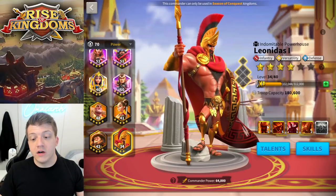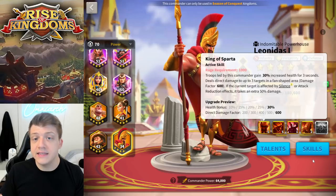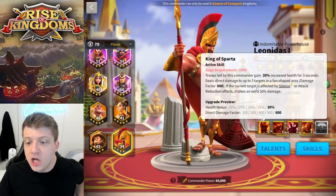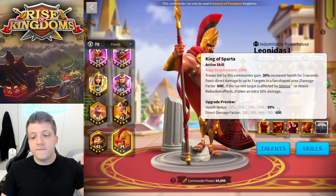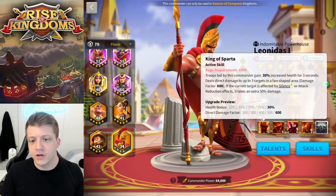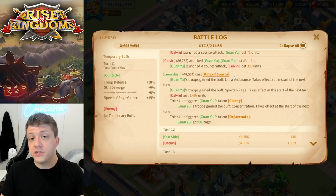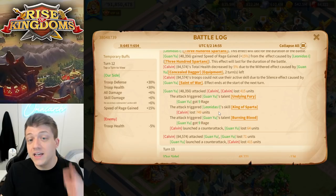So when you look at what Guan Yu does and then look at Leonidas — what is Leonidas doing? He has 30% increased health for three seconds, which is very good for Guan Yu because Guan Yu has no defensive capabilities, so you're getting a little bit of tankiness. You also deal a 600 damage factor, and then if the target is silenced — which they will be — you deal 50% additional damage factor on the second turn. You actually deal skill damage on the turn it's cast, and then on the following turn King of Sparta triggers again dealing about half damage.